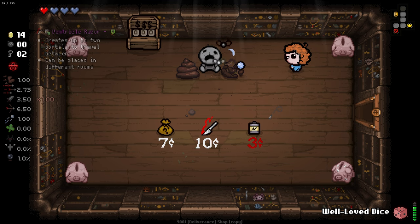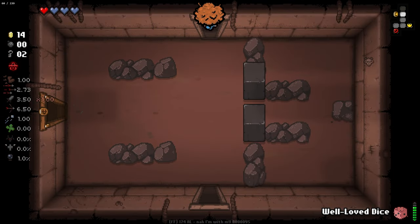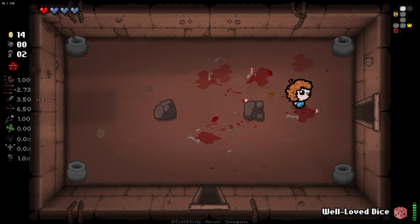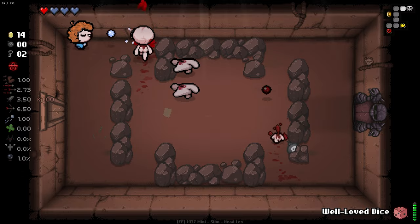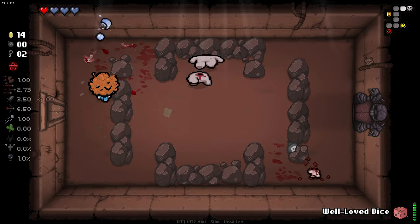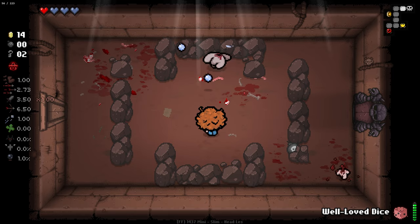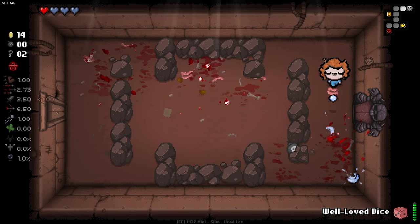I'm looking forward to learning this character and figuring out how to take the most advantage. That battery there is rather intriguing to me, and Ventricle Razor is equally intriguing. Let's see if we can get one more penny — actually it was on sale so I don't even need it, I just need the charges so I can not waste a battery. I'm just going to use the health item in a random room. Could get like Thunder Thighs or something. I don't know if it means specifically items that give you HP or just HP-related, because like Charm of the Vampire technically is an HP item.